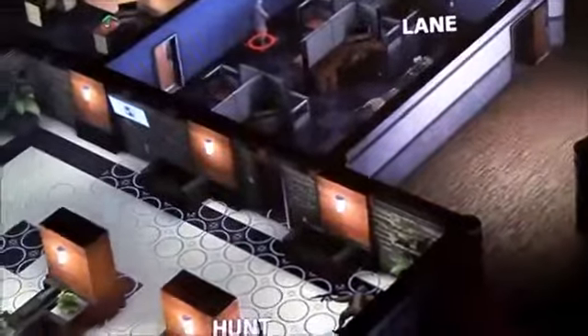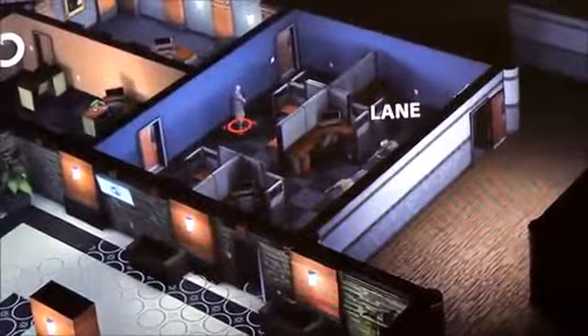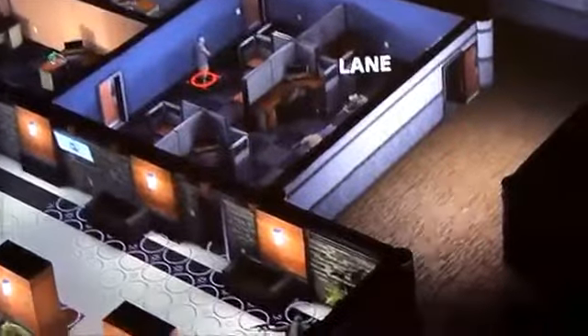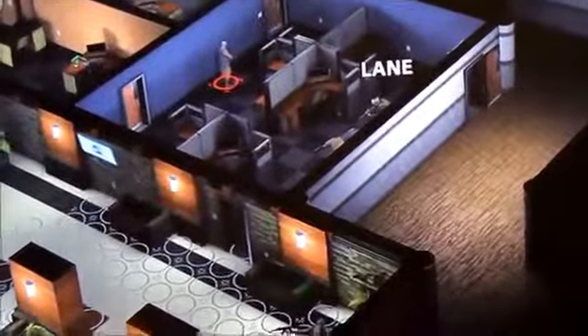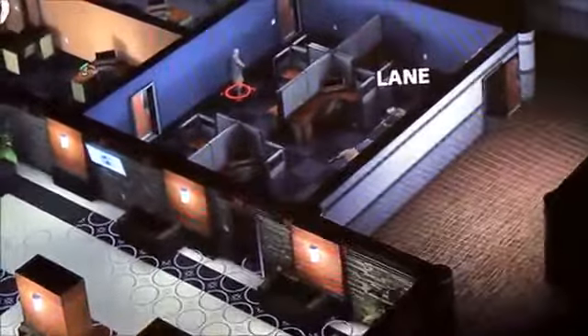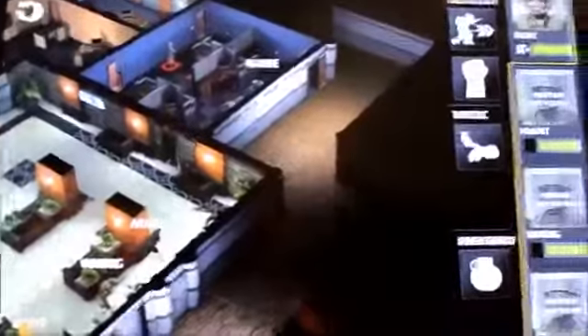Right now, the enemy is planning while we are. This is where you have to figure out what the enemy is going to do based on room layouts and doors. He may rush in on Lane — I don't know. So what I'm going to do is send a guy rushing in from behind. I hope I get him. If he turns around and tries to get me, it'll be a head-to-head firefight. We'll see.